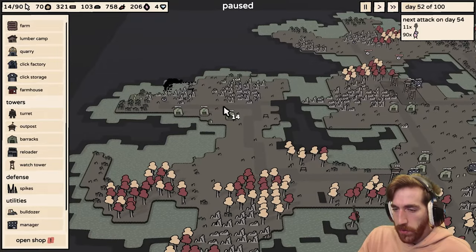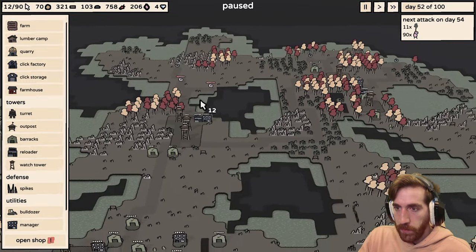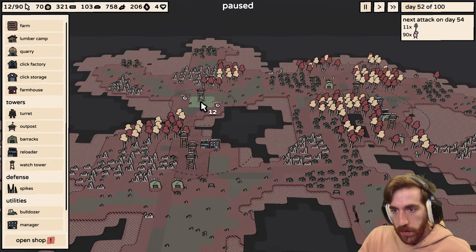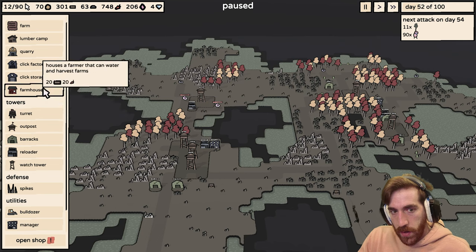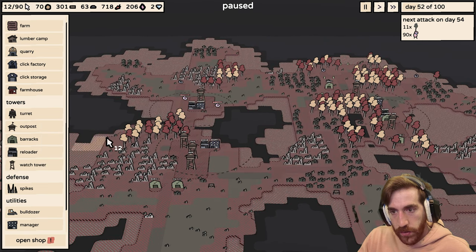I'm out of clicks once again. That one might get destroyed today. Cool. It seems kind of weird to place the turret, the reloader, and the manager just to destroy one of those — but that's like 80 clicks I just saved. And more managers. There's like a super manager that'd be helpful — just like a manager that manages all managers. Yeah, give me that. Houses an engineer that can repair buildings — I might actually get that soon. Tower click capacity increases — three clicks capacity. Tower capacity sounds like the best option here.